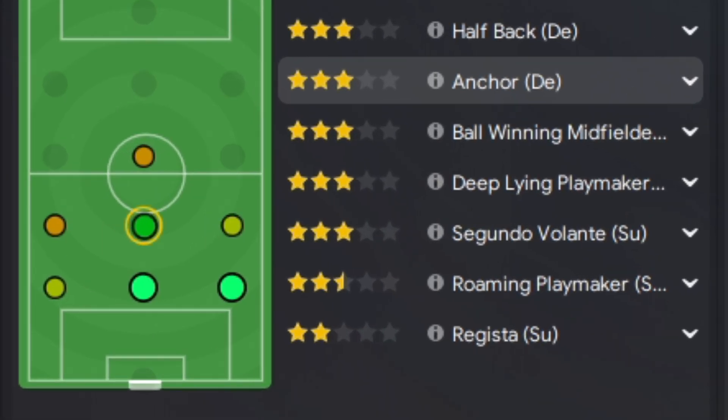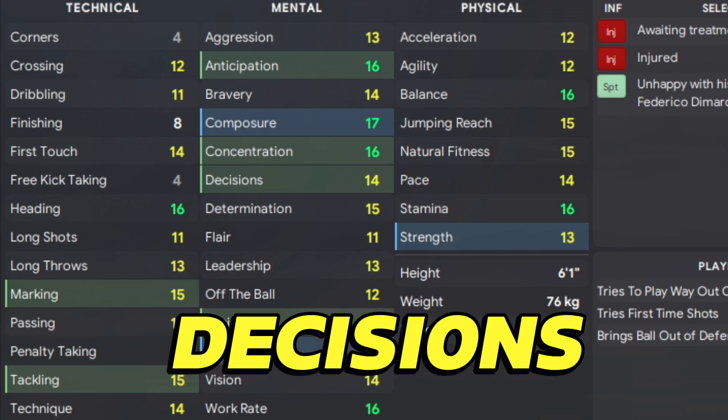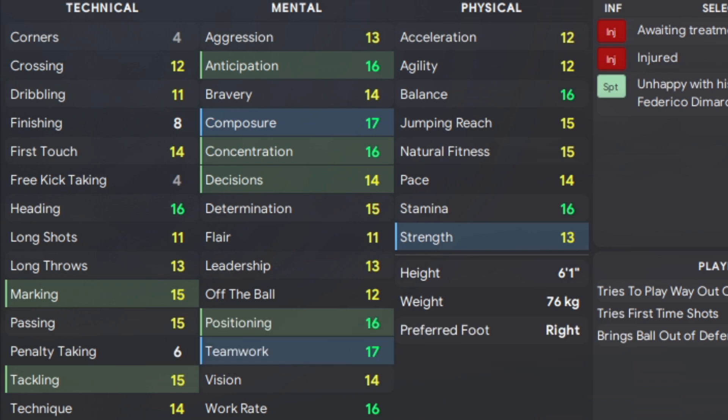A role that rarely gets used and probably should be used a lot more — it's the Anchorman. The Anchorman is probably one of the most underused roles in the game, and it's one I absolutely love. Referred to as the Water Carrier — that's an Eric Cantona term for those of a certain age — he sits in the hole between defence and midfield, intercepting moves rather than seeking the ball out to make tackles. That's probably the most key point here.